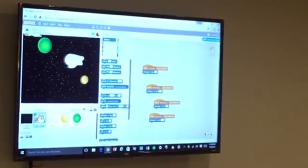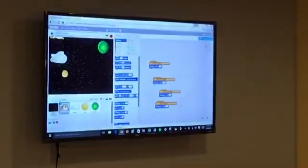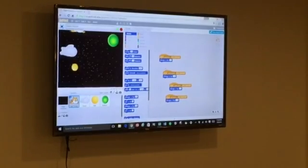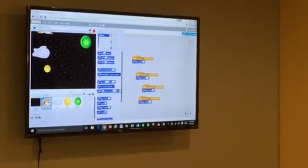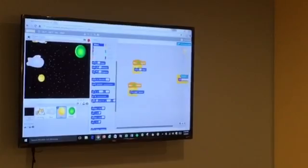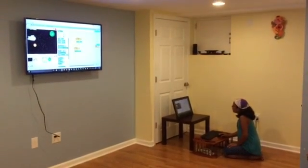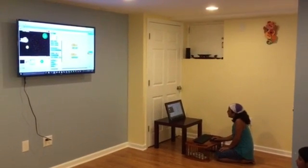For the code, the cat can go to the different sides, but I found out I didn't exactly need that. For the planet, I did like 10 steps and if on the edge then bounce, so it comes back at you. I did the same program for each one.